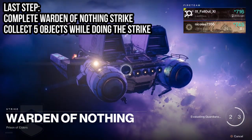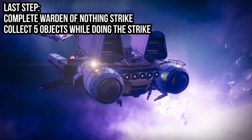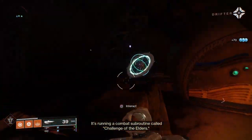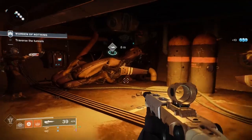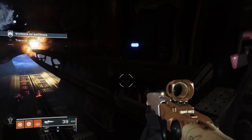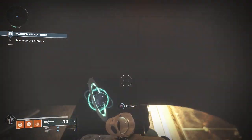Last step: the Warden of Nothing strike. Find five doohickeys while doing the strike. Number one is near the beginning, before you go through the door to the train area. Number two is near the grouping of pikes in the back. Number three is on the top back end of one of the railings outside on the three-lane highway.